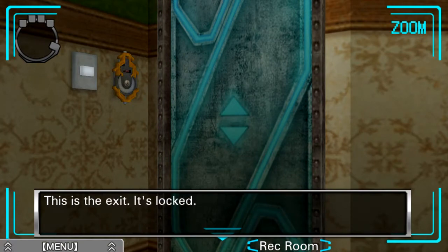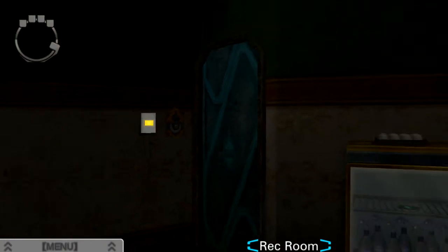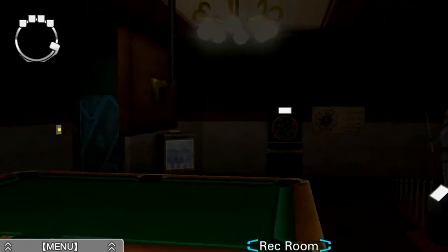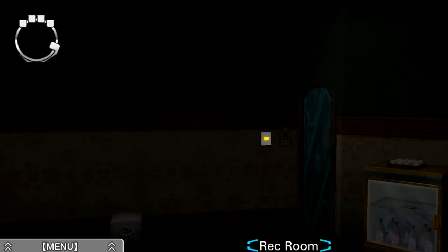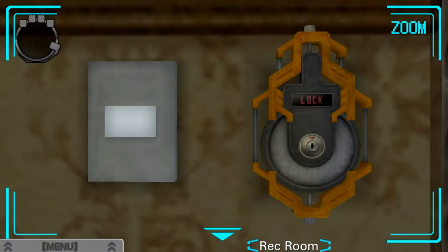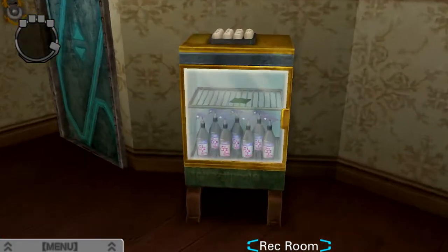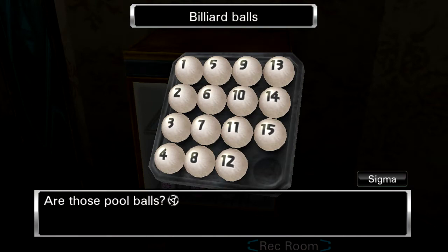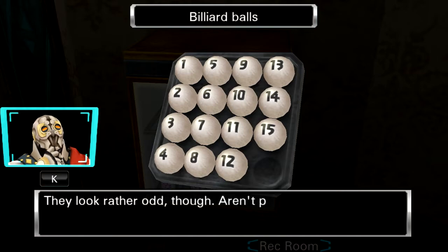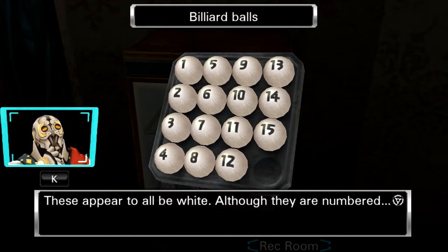We can turn the lights on and off — very interesting. A brief glimpse around reveals a couple of well-lit areas, but otherwise nothing too striking about the lights being off, but that's good to know. We'll continue to zoom out and check this little area for refreshments. Looks like that's the felt and the billiard balls. Is this going to be one of those puzzles where you have to slide to order them? They look rather odd though. Aren't pool balls usually painted a variety of colors? These appear to be all white, although they are numbered.